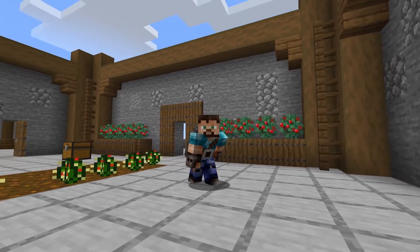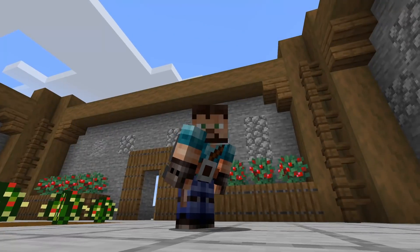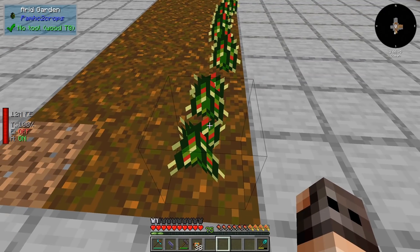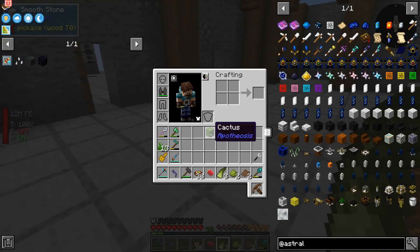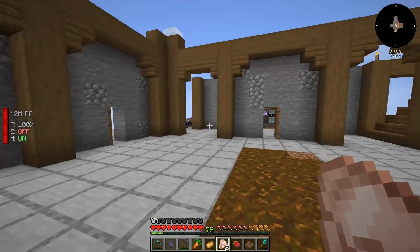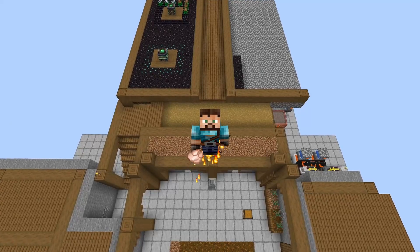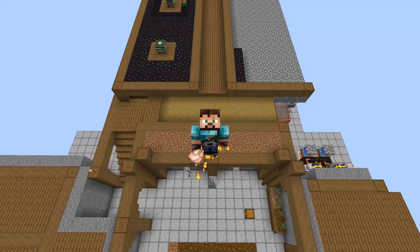Hello everyone and welcome to another episode of All The Mods 6. You might be asking yourselves what these are — these are gardens from Pam's Harvest Craft. We got a cactus. We have Spice of Life in this mod pack, and the more types of food that we eat the more hearts we will have, and me likes hearts.